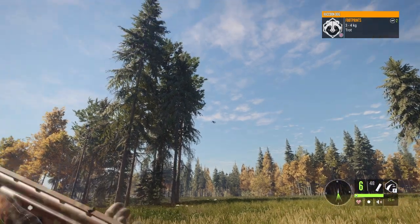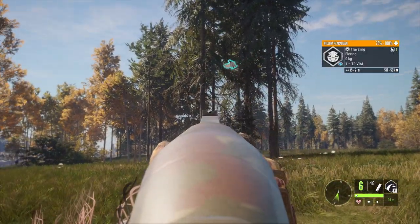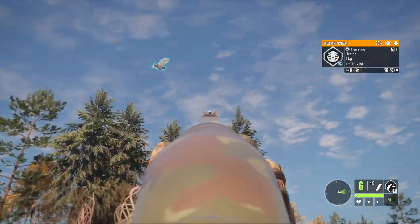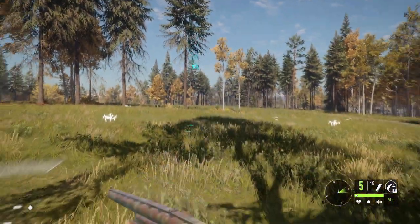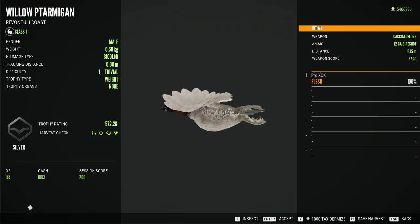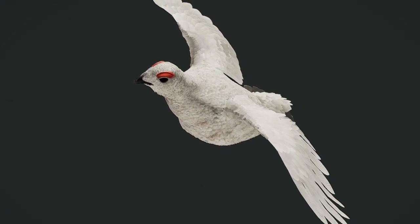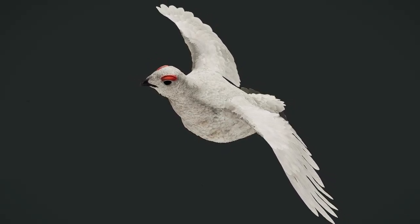There's a ptarmigan — he's landing, level one, bicolor plumage. We gotta kill all the males we see to get some respawns, because the red plumage only spawns on the cocks, which makes it way rarer than the white plumage that can spawn on both males and females.